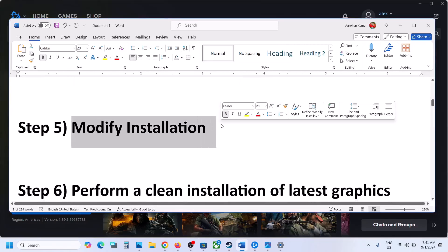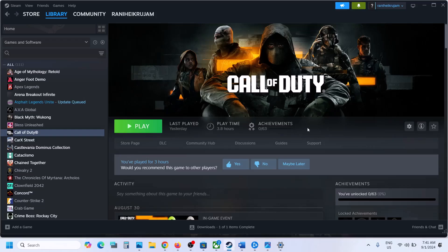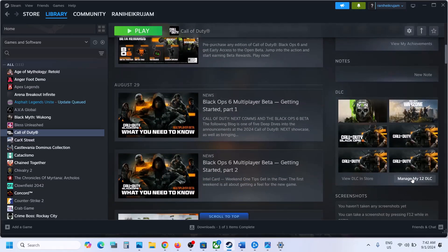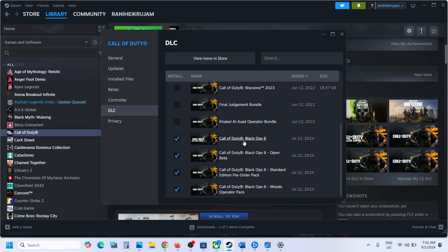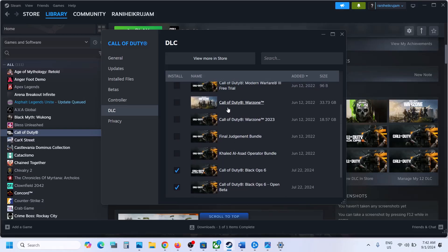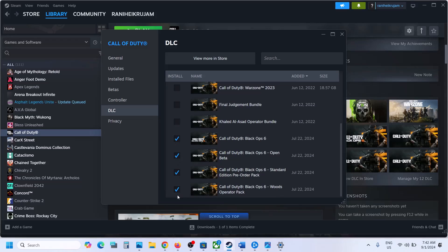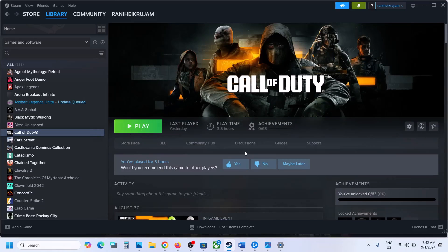The next step is to modify the installation. If you have the game on Steam, go to Steam, select the game, scroll down, click on Manage My DLC, and uncheck all non-Black Ops games. Only keep Black Ops 6 and all content related to Black Ops 6 selected — uncheck the rest. Once the update is complete, launch the game and check.